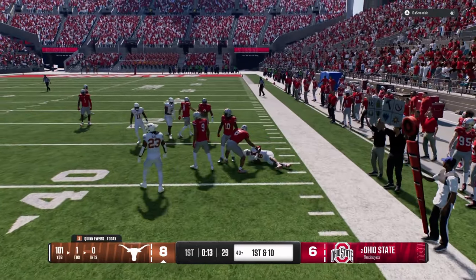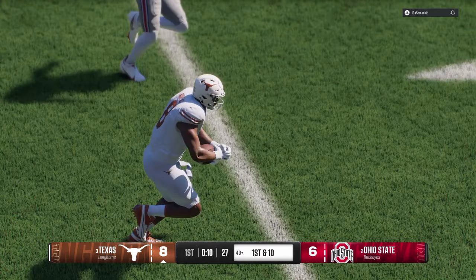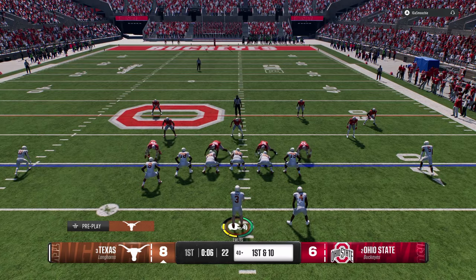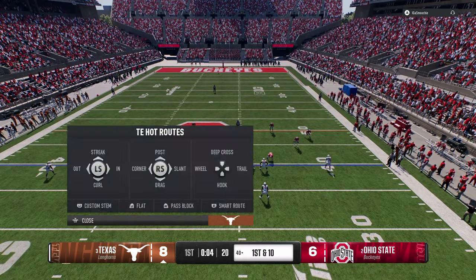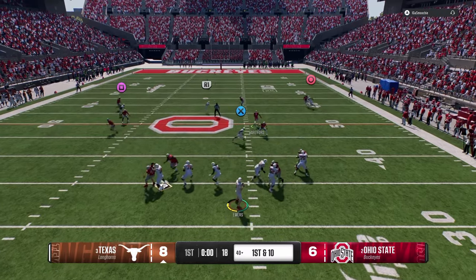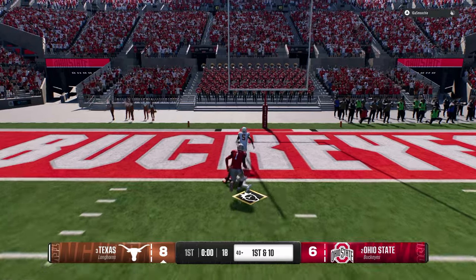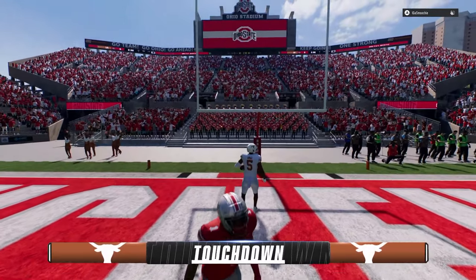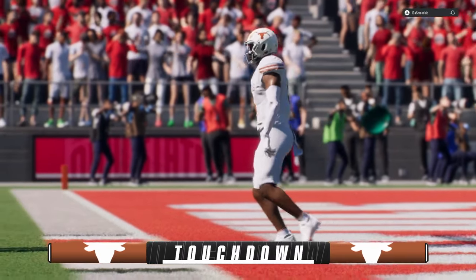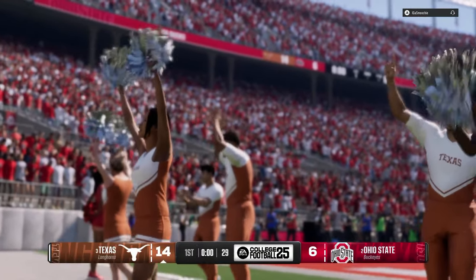One of the best things you can do in this game is use the route stems and stem these in routes super low or super deep - they get a much better cut against man coverage. Wingo on one end, Bond on the other. Normally I'd go for two here but we're in a position to take a two-possession lead so I'm just going to take the field goal.